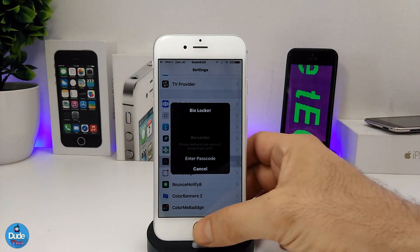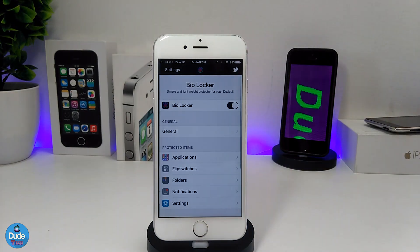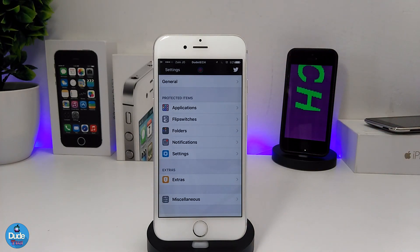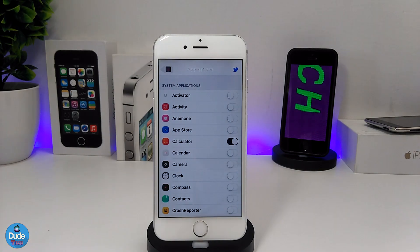You can use either a passcode or your fingerprint to make Bio Locker work. Under the settings, the first thing is to enable the tweak, then you can go to the various sections: Applications, Flip Switchers, Folders, Notifications, and Settings. Each one individually has its own setup and settings. For applications, you can enable the specific apps you want to protect.